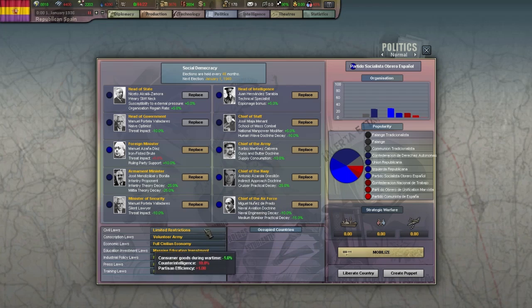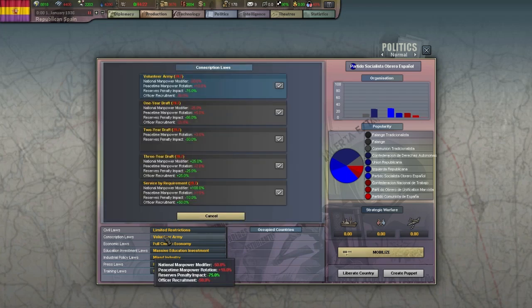Let's now move on to laws. There are seven different types of laws and each of them has three to five options. The bottom laws are often the most desirable, but which ones you can select usually depends on how close you are to being at war as well as some other factors. Some of them require you to actually be at war before you can enact them. Let's take a look at our conscription laws for example.